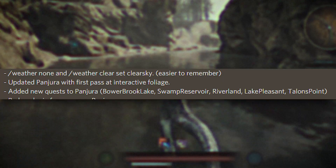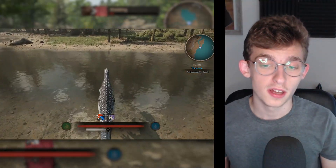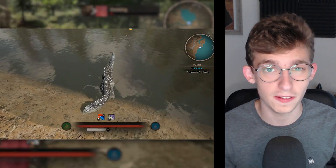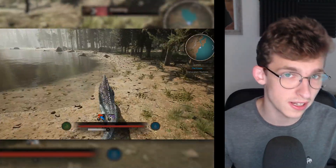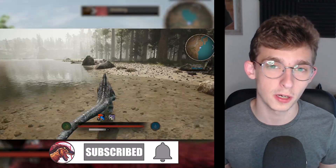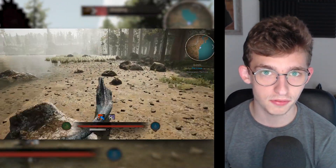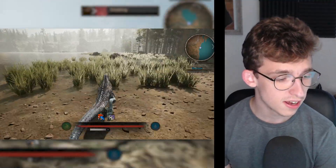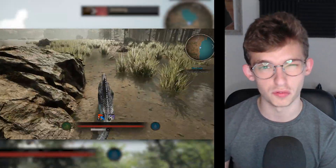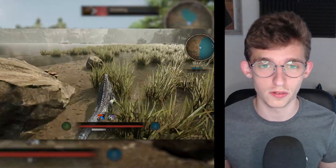The developers have also said they've completed their first pass for interactive foliage. This means we could be getting more food items or items you can interact with - maybe for quests, maybe trees you can knock over. I'm not sure, but it could also be a hint towards nest building. Those are the big map updates from these changelogs; there's a lot to go over and wrap your head around.